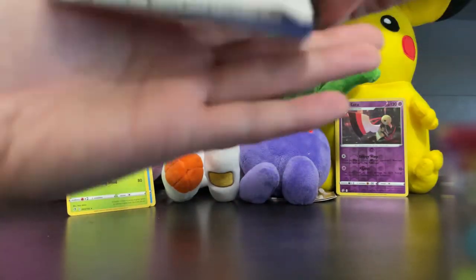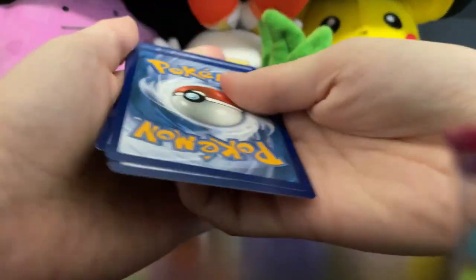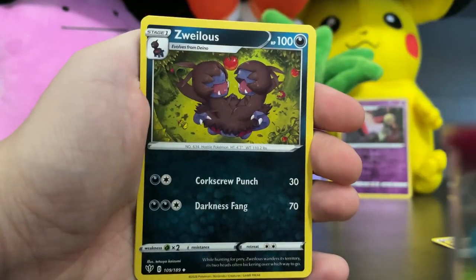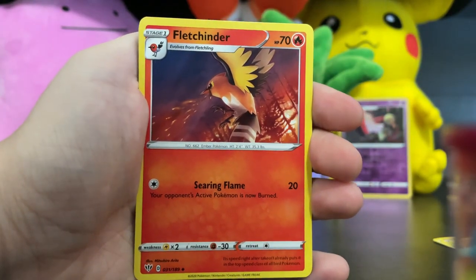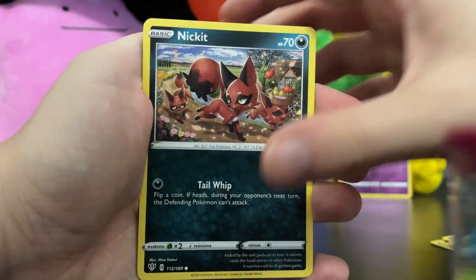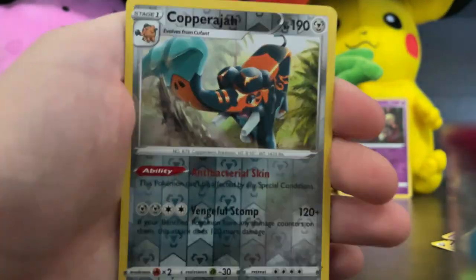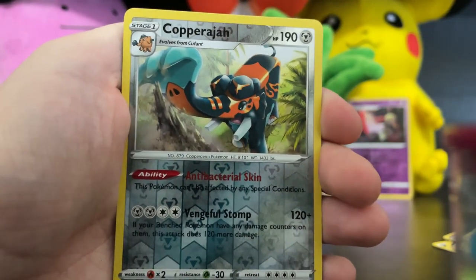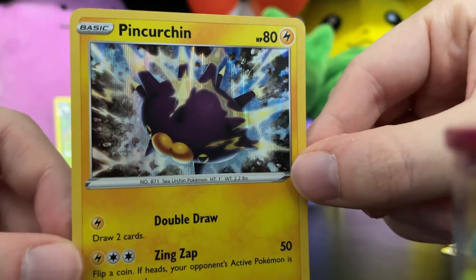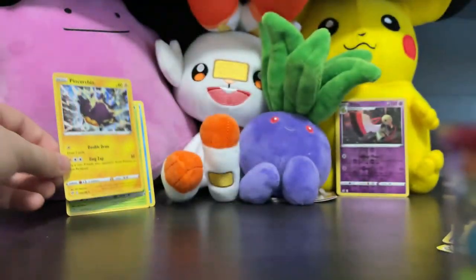What have you guys been pulling lately? I've been opening some Chilling Reign recently. We did open a booster box a little while ago — my very first ever booster box, which was really cool. I've been working on Chilling Reign, trying to get that binder filled up. Gothita, Nickit, Shelmet, Larvitar, Copperjah Reverse Holo — he looks really cool. And finally, a Holographic Pincurchin — that's a nice card right there. All holos are nice because of that beautiful shine in the background.